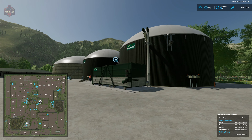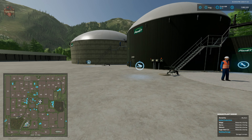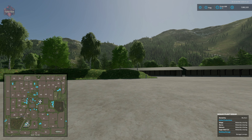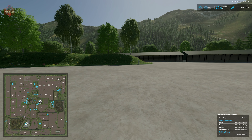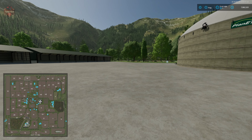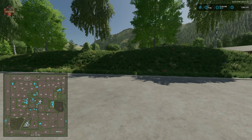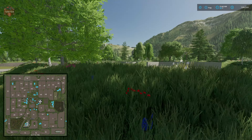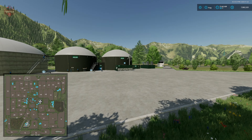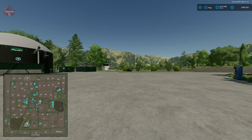Here at the biogas plant, we have to buy the BGA separately, but we have our slurry dump point and digestate spawn point. There's also an electric charging station down here at the BGA. You can sell the biogas plant as mentioned - the sheds and three-sided bunkers remain regardless. But if you want to build your own BGA using pumps and hoses or a modular BGA mod, there's plenty of land to do that.